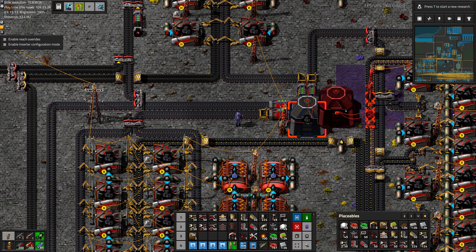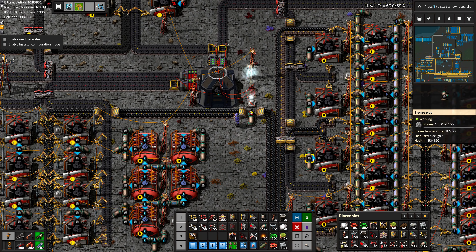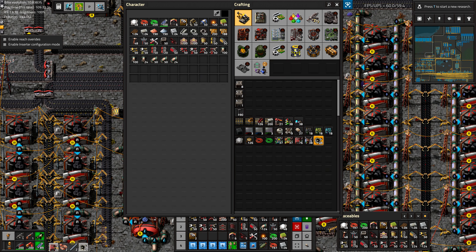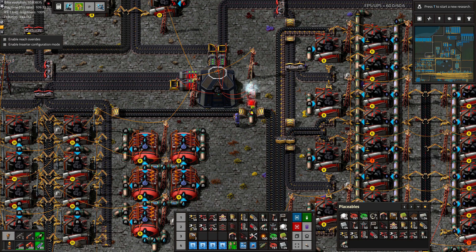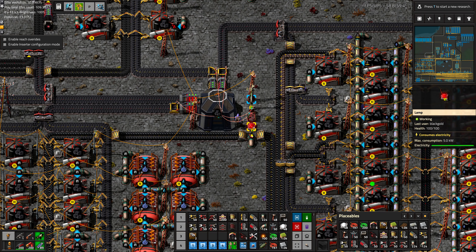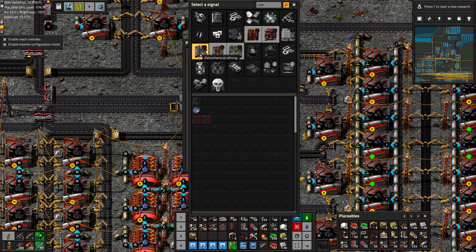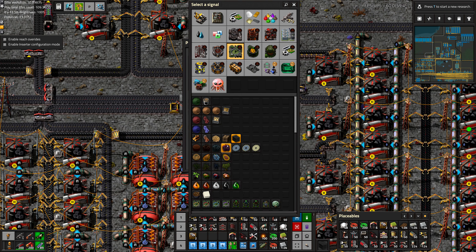We don't need to have a signal generator to test this — I'm confident it'll work just fine. We can copy this and move it around and put it right here. And we need to set this for carbon instead of charcoal. There we go, noise is gone.